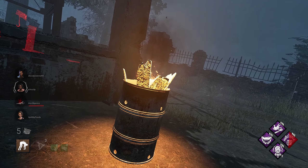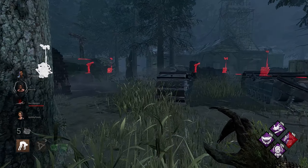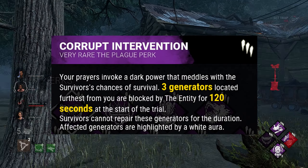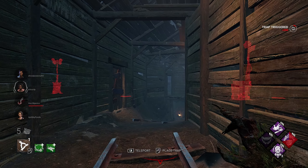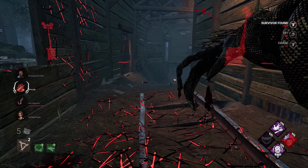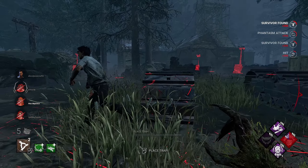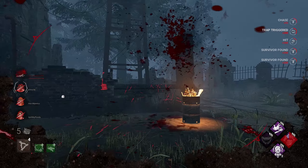Perk number one: Corrupt Intervention. I think this should be a staple in most Hag builds because it gives you time to set up your traps at the beginning of the match without getting gen rushed. At the start of the trial, the Entity seals off the three furthest generators from you for two minutes. You'll have two minutes to set up traps without worrying about survivors slamming gens. This perk also gives you an idea of where survivors spawn — they usually spawn near the corrupted gens.